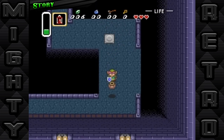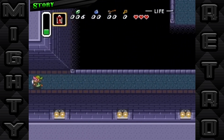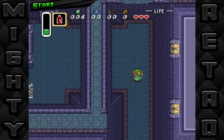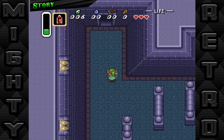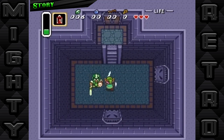Here, Link must rescue the seven descendants of the wise men, essential to breaking the seal and stopping Ganon. Each rescue not only brings Hyrule one step closer to peace, but also unravels more of the rich tapestry of this world's lore and Link's own destiny. The final confrontation in Ganon's tower tests all of Link's skills, culminating in a battle that will decide the fate of Hyrule.